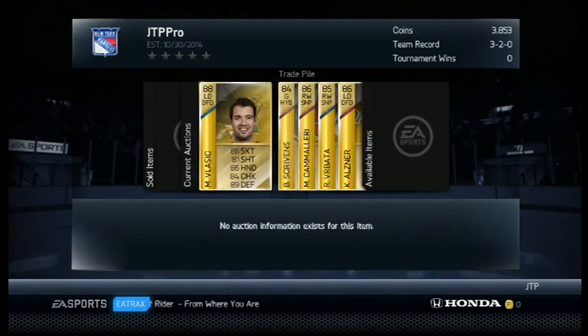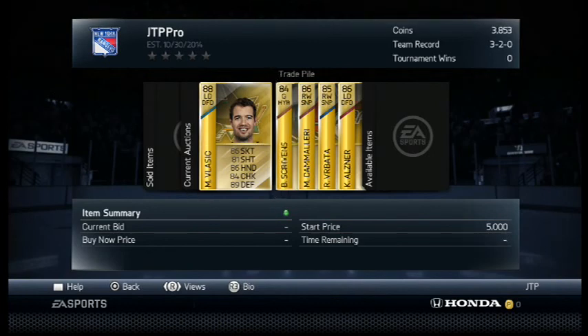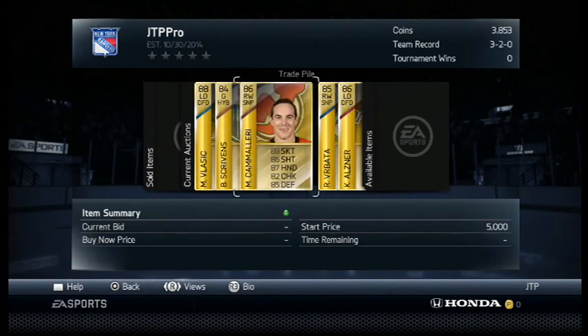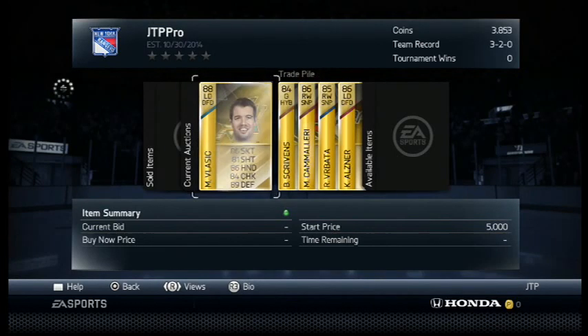So if you guys are interested in any of these players, they are up for 24 hours. It is currently 10:30 at night Eastern Standard Time, so 7:30 Pacific. I will be checking the trades tomorrow, Sunday night, around 10 o'clock Eastern, which would be 7 PM Pacific. My team name is JTP Pro, and they're up for 5,000 coins start price for 24 hours. Send in your trades, and I'll see you guys in the trade day results video.